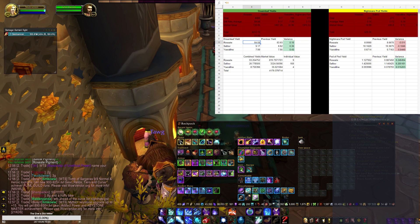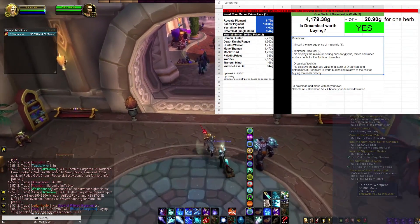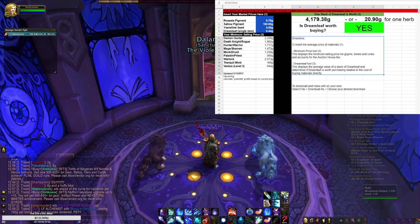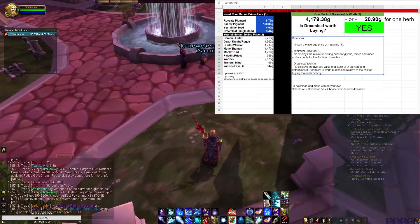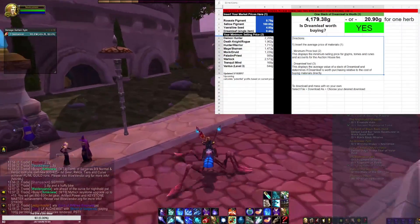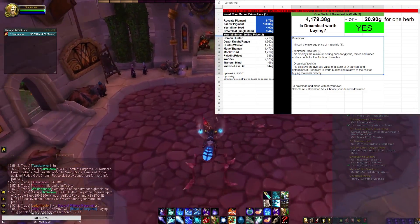All in all, it's not a huge change. If we go to the front of the sheet and take my character over to an auction house — for those of you who aren't familiar with this Dreamleaf sheet, you simply plug in the values you see in the left-hand corner highlighted in blue, pump in the values from your auction house, and you'll be able to calculate whether you should buy Dreamleaf or mill it. You'll also get the minimum posting values here in this second column.